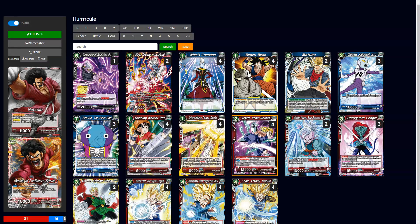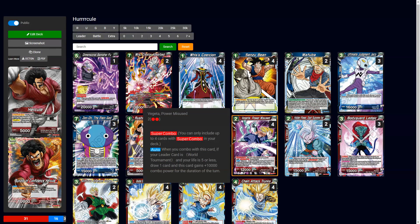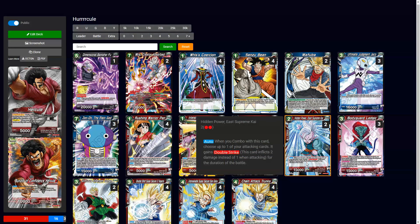There are four different colors of super combos in the World Tournament — probably so variants aren't too expensive and so each color has one assigned to it. At desperate times you use the one matching your leader's color; at other times you charge it. Vegeta Power Misuse has five or less cost, making it more useful — there's no reason not to be using this one.